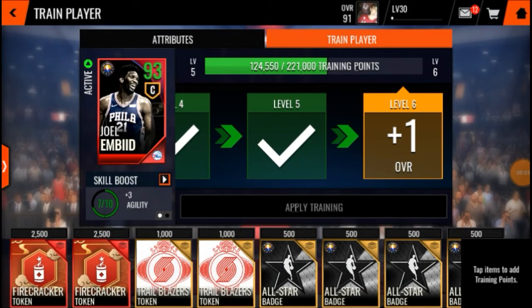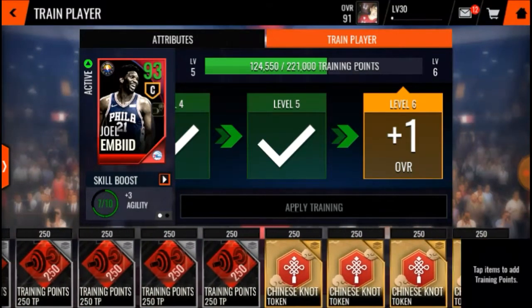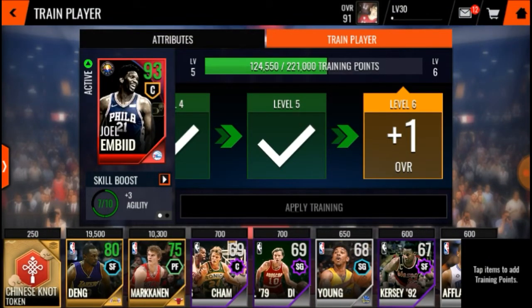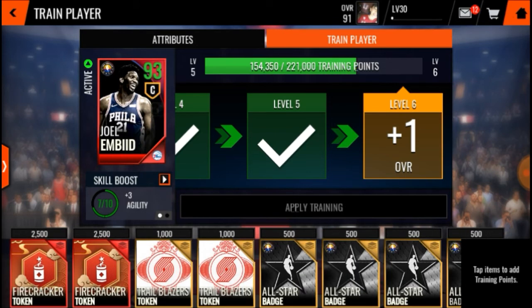After you max out the player you pulled from a pro pack, scroll over and compare: elite players give 16,000 training points, but right now we got Lungden with 19,500 training points and Mark Cannon with 10,300 training points. That is one of the most efficient ways to upgrade your players.